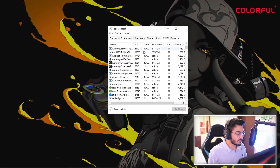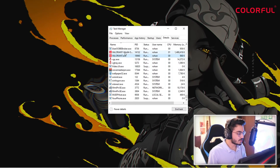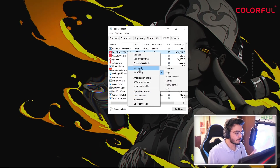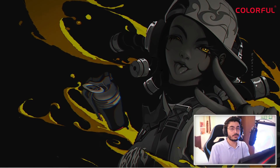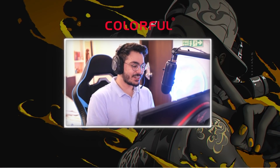One more trick: once you have your game launched, you can put it in High Priority mode in Task Manager. As you can see here, select 'Set Priority' to High. That way your system will give Valorant more priority and more resources to work with.